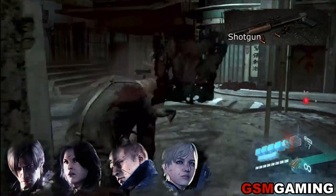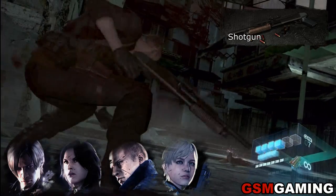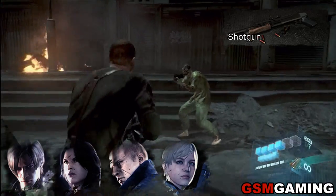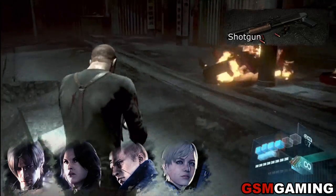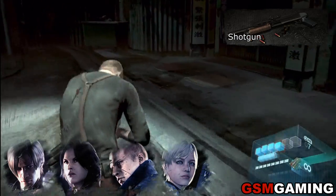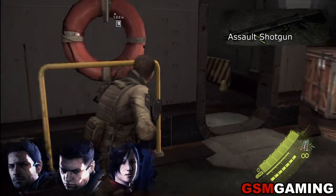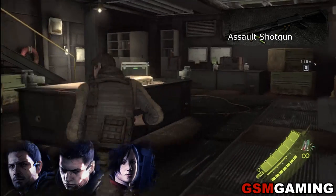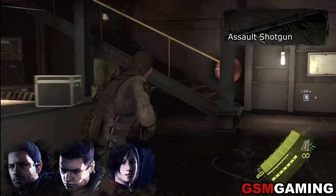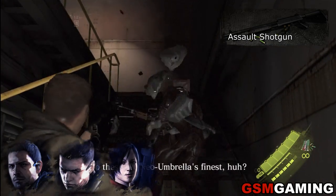I'm doing it with Jake here, just running around killing enemies as they show up. The second shotgun is the Assault Shotgun. This one you can go ahead and get kills with Chris, Piers, or Ada. The Assault Shotgun is a bit better than the regular shotgun because it's not pump action — you don't have to pump it after every shot, so you get a faster rate of fire.